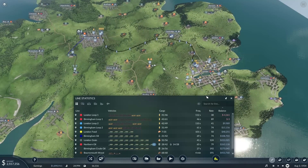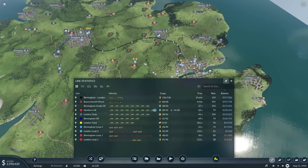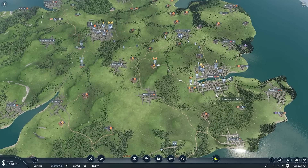The only routes not really making cash are our bus routes in Birmingham and London city centers. I'm not too worried — they're moving passengers and that's the main thing. But for the first time, we have an abundance of money, so much that I'm ready to build more train lines.